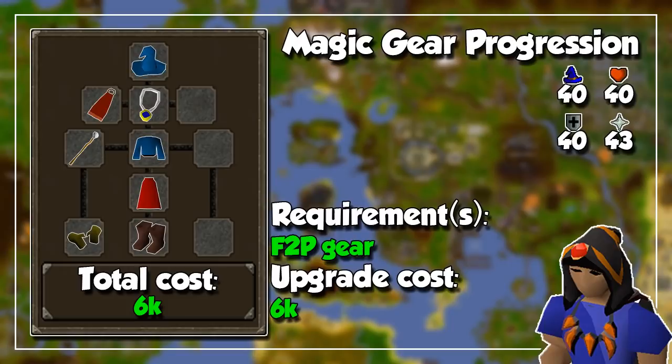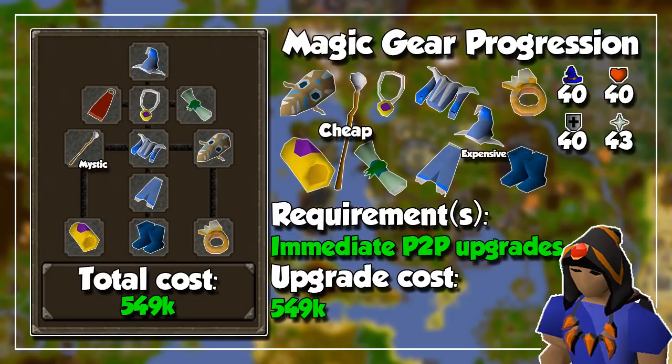Starting off, the free-to-play magic gear is probably the most depressing out of all of them. Just looking at it makes me feel kind of sad for free players. But sadness aside, we are going to completely revamp our magic gear once we get into member worlds.